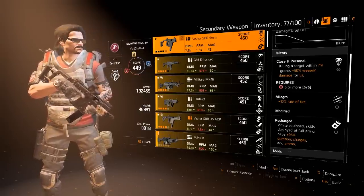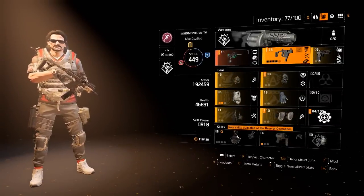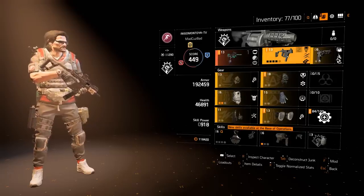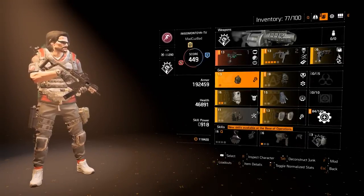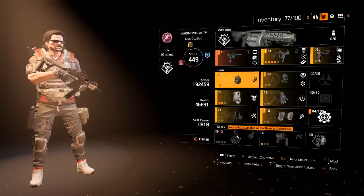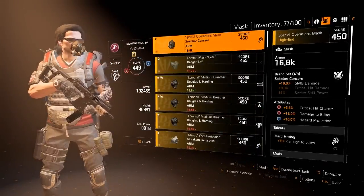You have a chest talent requiring seven or more blue, and a backpack talent requiring five or less red. You can't go lower than seven blue or higher/lower than five red with this build. You can tweak it by using a different chest or gun talent. For attributes, you want to get as close to 60% crit chance as possible, but more importantly make sure you don't go over or under five red and have at least seven blues. Damage to elites is a great attribute for a PvE build.